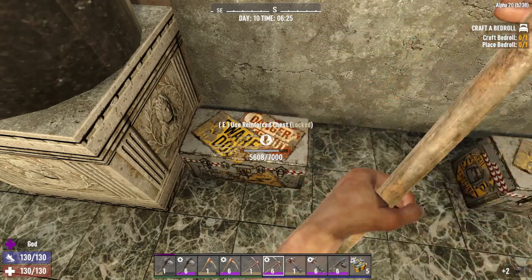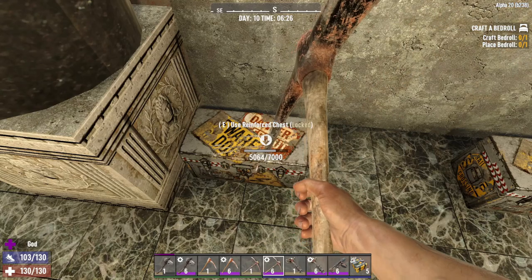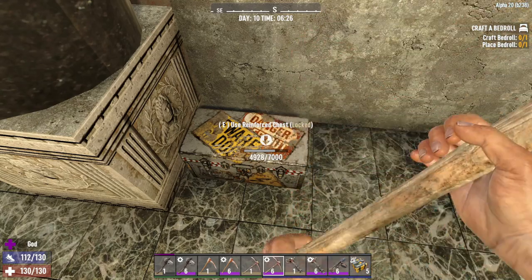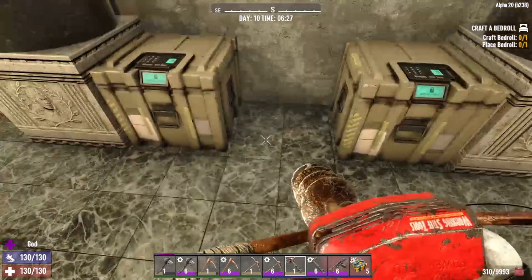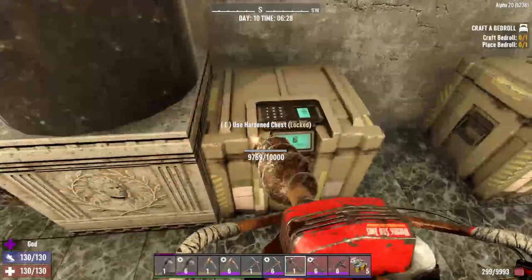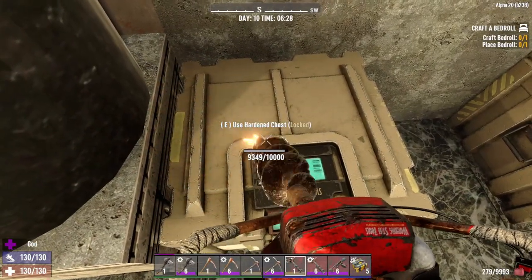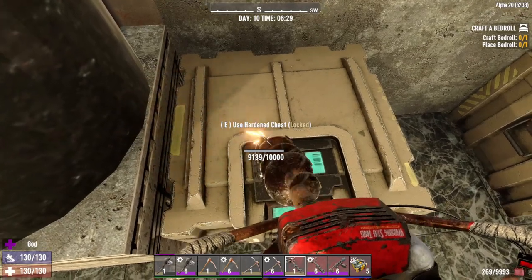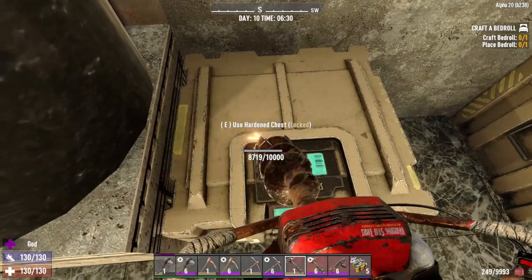Special note on lockpicks: if you're ever near a trader and you find jailbreakers, they guarantee 100% lockpicking success for 10 minutes. They also provide five food, so if you know you're going into a large POI — tier four or tier five — it may be wise to bring a jailbreaker with a couple of lockpicks. Or if you know of a POI with a number of safes, such as Dishong Tower.